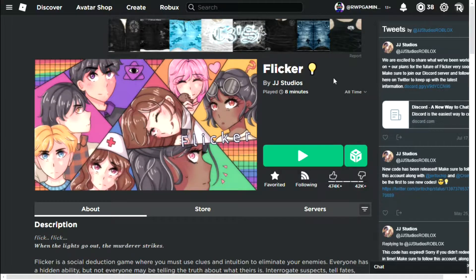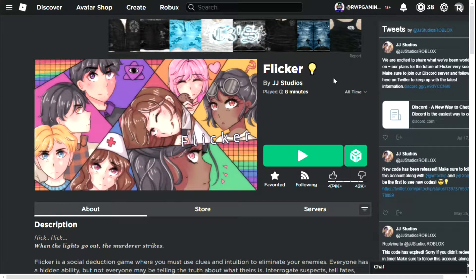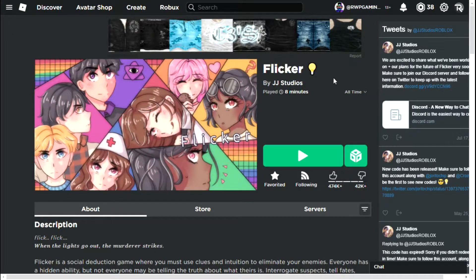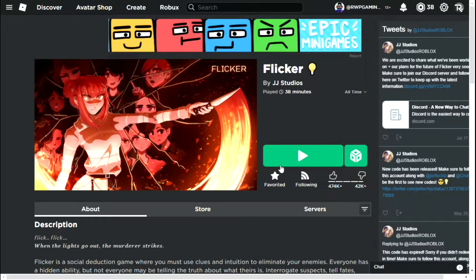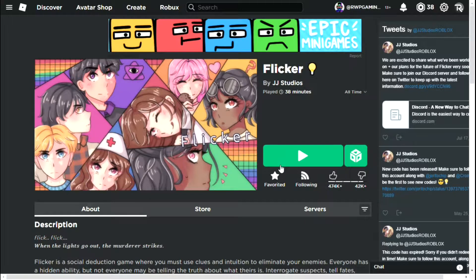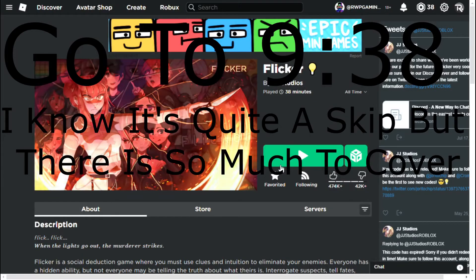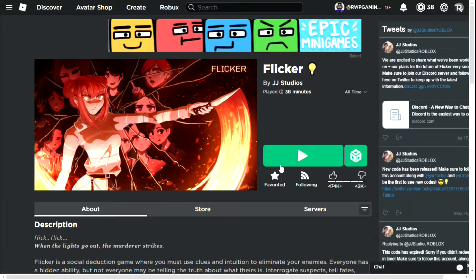Normally I like to play action-packed, intense games. This one is more mysterious — it doesn't really have action, but it can be intense. You have to find clues and talk with everybody to find out who the killer is. Before I start rambling, I'm going to explain every detail of how Flicker works. If you already know how it works, skip to the timestamp in the video where I start playing.